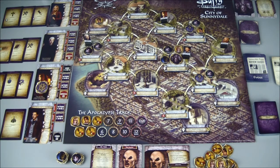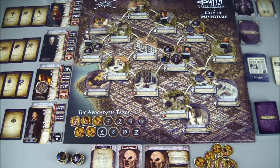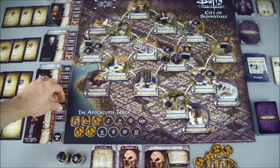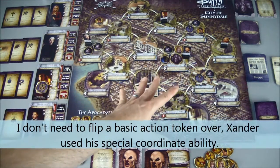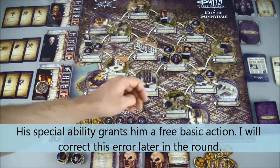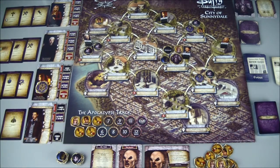Xander gets to take an action now. I want him to stay at the Magic Box. There's not a lot I can do there — I can't use the location ability because we have enemies there, and I cannot search because there are enemies there. I think I may have made that mistake in an earlier round where I searched while there were enemies at a location. So the only thing I can really do is use one of his basic actions. I don't want to move away, so I will fight at his location, and that will allow me to stun a vampire. I can't stun a demon with a regular fight action, but I can stun a vampire.